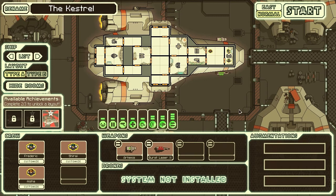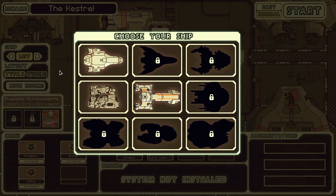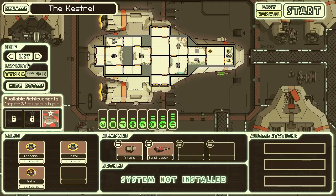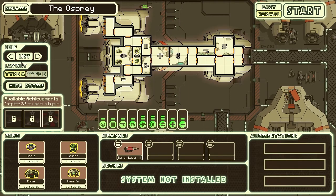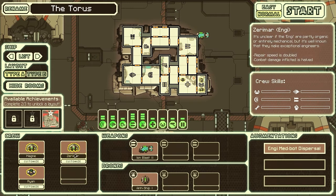FTL has been described as a space trading RPG roguelike and it does draw a lot on the traditional roguelike games. It's got some really great atmosphere to it. There's a whole bunch of different ships that you can play. As you can see I've unlocked a few of them so far, though I've not managed to unlock any of the different layout types yet. You've got also loads of different bits and features - different characters, races.